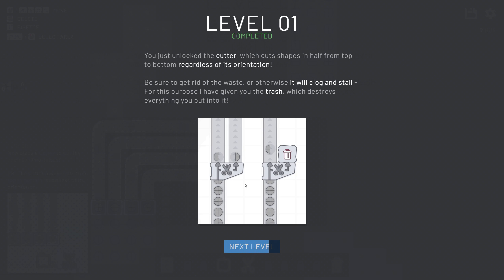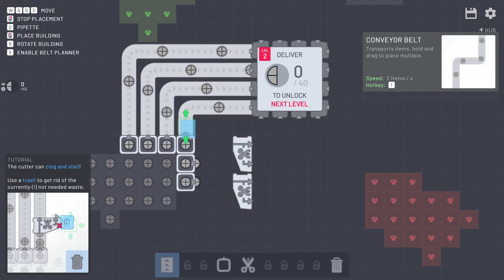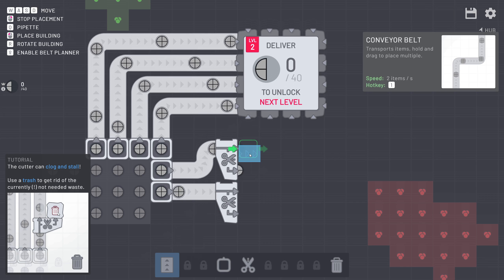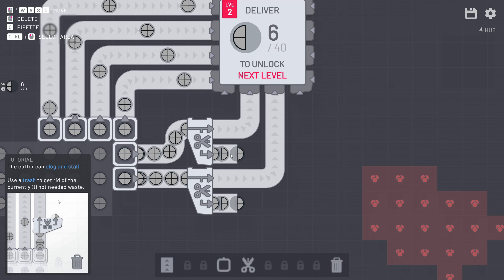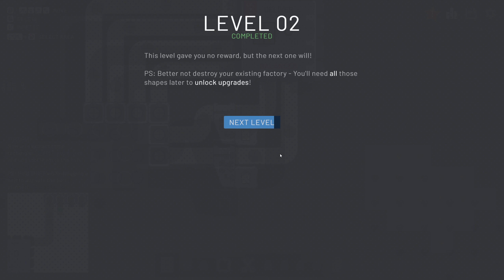Easy enough and we get access to the cutter tool. The cutter tool has one input and two outputs. We take one of our circles, put that in, and on the other side the shape is going to be cut vertically into two pieces. Right now we only need the left side, so let's grab that and input it into our hub. Since we don't need the right side at this moment we can simply trash it.